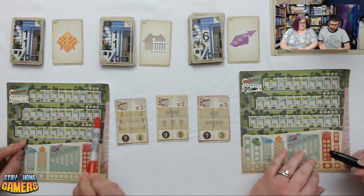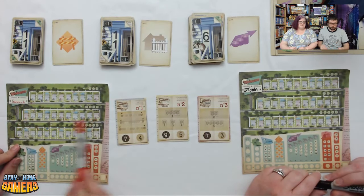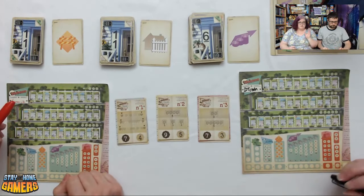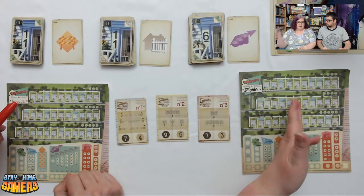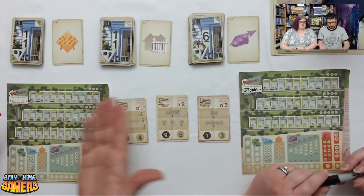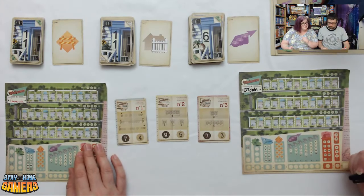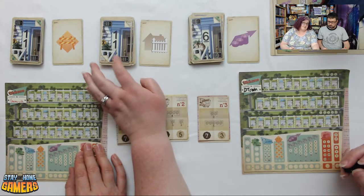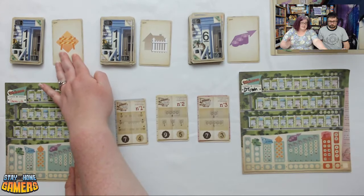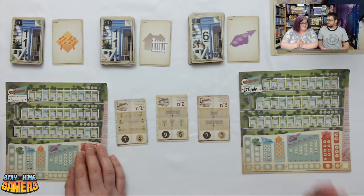You have to go in order — you don't have to be sequentially consecutive, meaning you can skip numbers, but you can't go backwards unless you build a roundabout. So you can't put a seven and then put a five. It's usually pretty easy at the beginning, but then once it gets going it gets harder. It's also helpful to know that the house numbers in the deck only go up to 15.